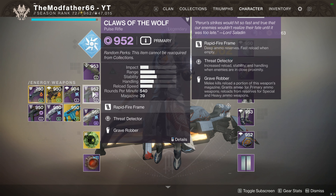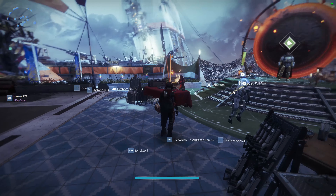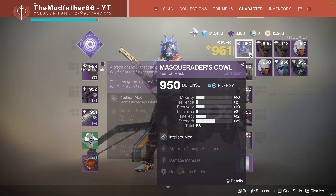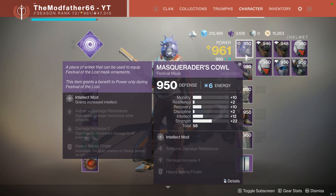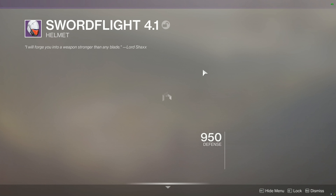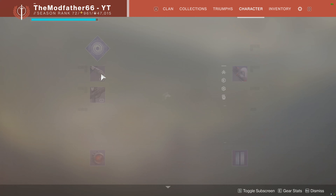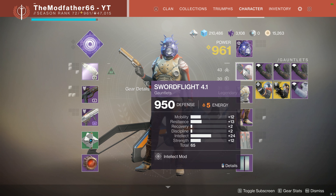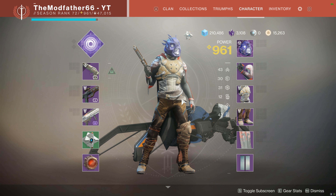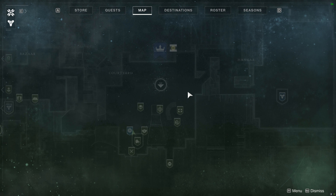Now over to the Hunter — the problem child of the group. Here we are on my Hunter; as I said at the start of the video, he's still the baby of the group. He's only a few hours old and his gear has some pretty decent rolls, but I've got no ornaments because I've never played a Hunter in Destiny 2. What I want is a full set of Iron Banner gear because, in my opinion, the Iron Banner gear for the Hunter looks the best and I just want him to look a bit decent — he's obviously just wearing rags at the minute.